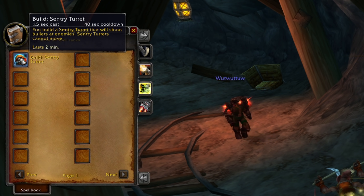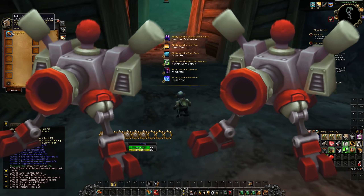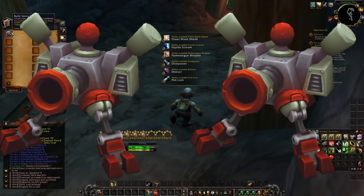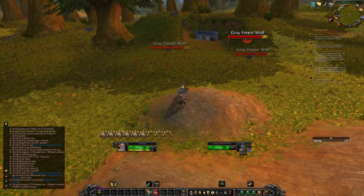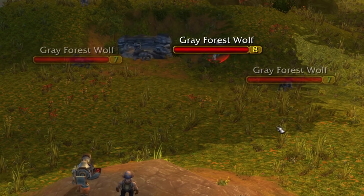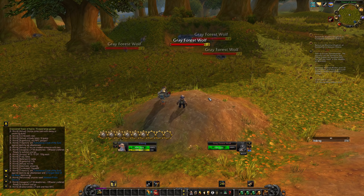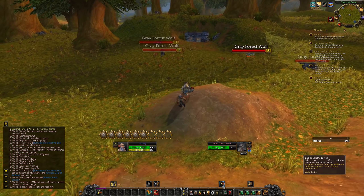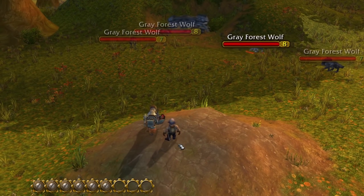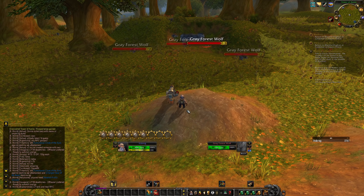Level 10 — Build Sentry Turret! You build a sentry turret that shoots bullets at enemies. Sentry turrets can't move, last two minutes, 40 second cooldown. This literally means I can have up to two — or technically three for a short window. So I'm going to build turrets on this hill and try to slaughter this entire pack of wolves. I'll have about a 20 second window before my very first turret disappears.